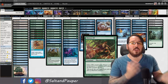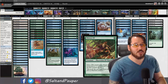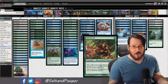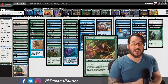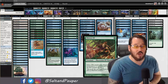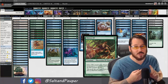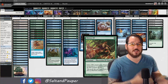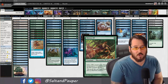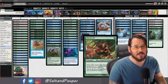For two mana — one blue and one green — you can give something 10 power. The creature becomes a 4/3 and then gets +6/+6. That's a turn two kill potential. I know there are a lot of red decks in the format and it'll get bolted, but against Mono Blue with few early removal spells, even Boomerangs are a little too slow.